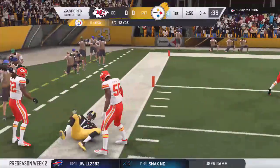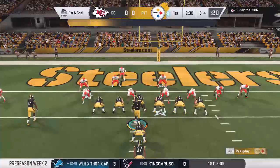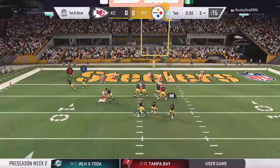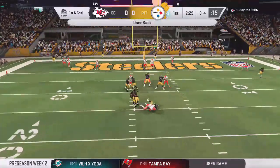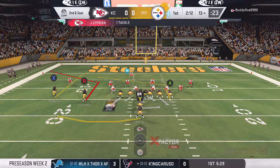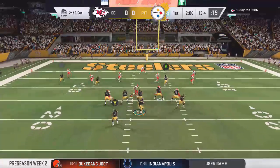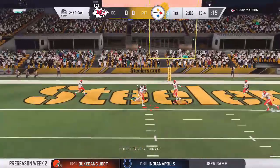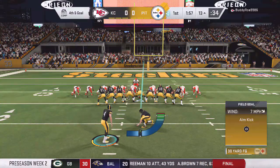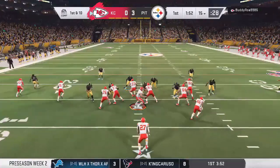That probably should have been an illegal man downfield with how late we threw that ball, but I think because it was technically behind us we were able to throw it. Right here cover three, so we're gonna streak our tight end and try to fit it in between the outside and inside thirds. He's a D-line user and knew how these games go — he gets a sack. Second and goal, 13 yards to go. I look for the seam with my tight end, splitting the inside and outside thirds. Because the post stopped running his route, that screwed me over, and we end up taking our three.